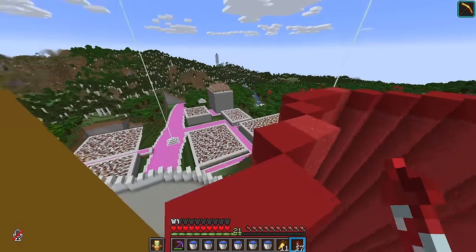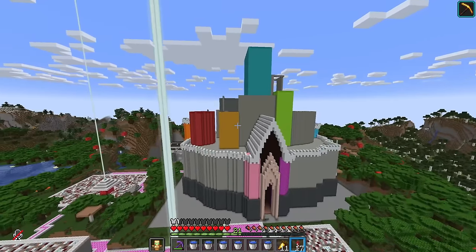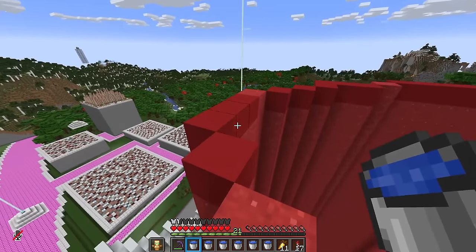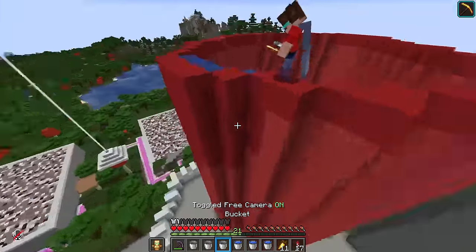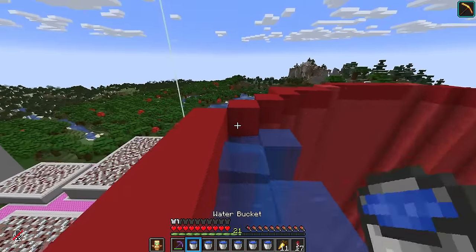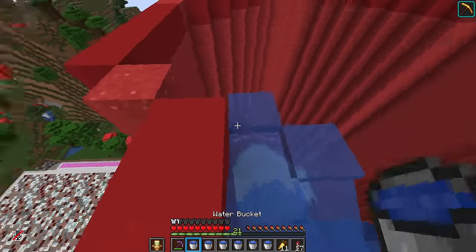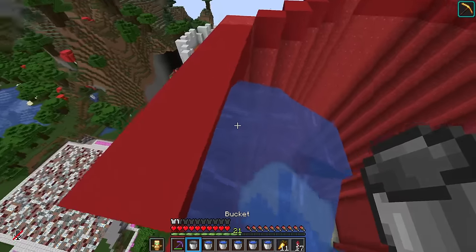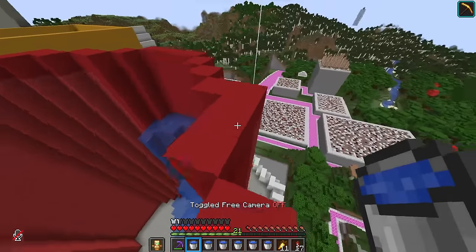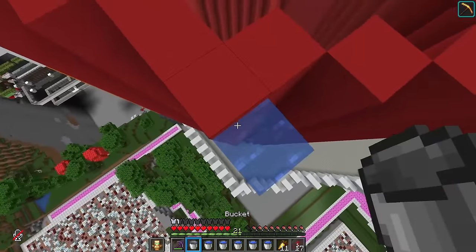Anyway, I am determined to get this thing finished in this episode, or at least get the majority of it done. And I thought I would bring you back for a fun thing — turning all of this concrete powder into concrete. We get to do that with water in a very satisfying way. Check this out — all we've got to do is pour the water on the concrete and we should see it concretificating all the way from the top to the bottom. That is super cool. As long as the water starts to flow, we can yoink the water source back up with the bucket and move on to the next one quite quickly.